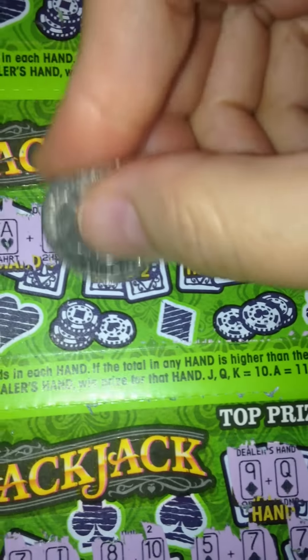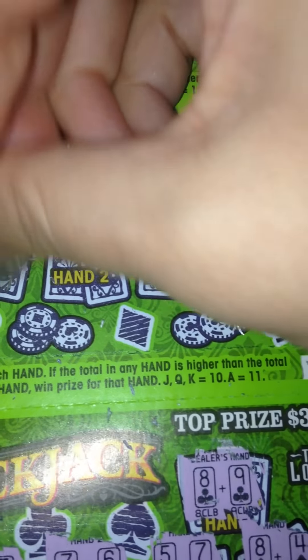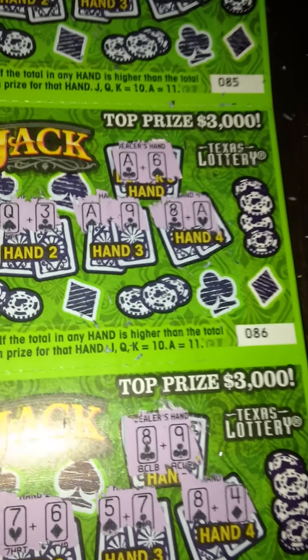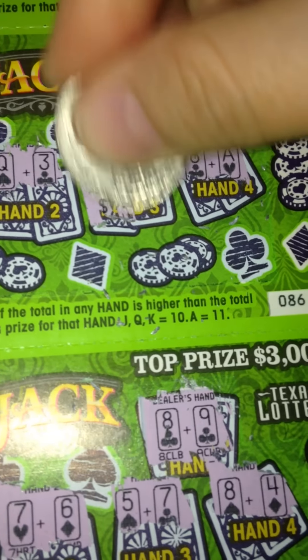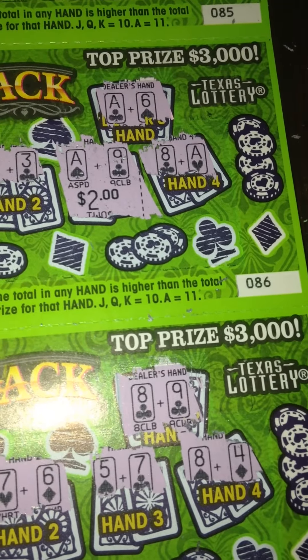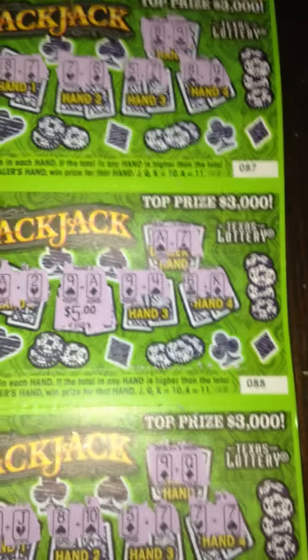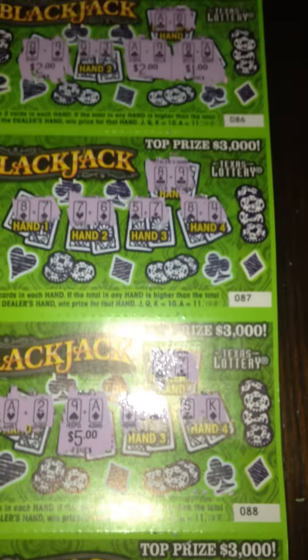Let's see what we have under that Ace and 9. $5 win. So made back my money just on ticket number 88 alone. Now let's see what we have under ticket number 86 with 3 good hands. So we'll start with Q and 9, $2. And then the next one was Ace and 9, which was hand number 3, and another $2, so we're at $4. And the last one was Ace and 8, so $1. Not bad at all. So $5 on ticket number 88, $5 on ticket number 86.